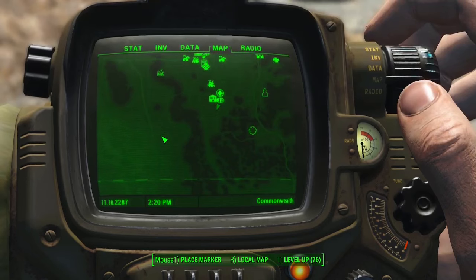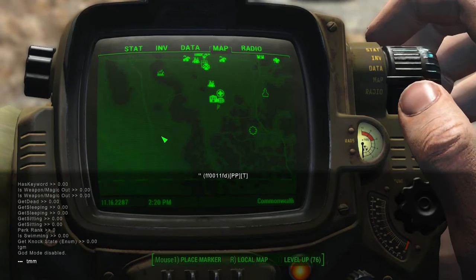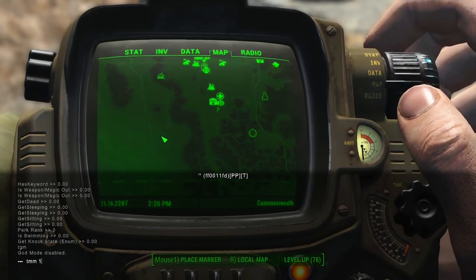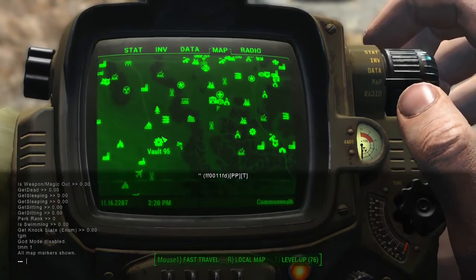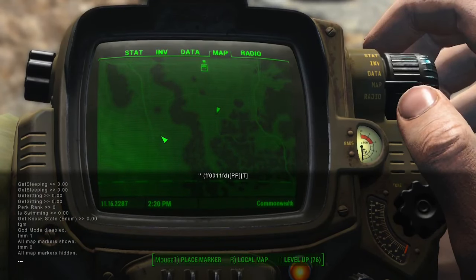Our next console command will unlock every location on the map. Type TMM 1 and hit enter to reveal all map markers. If you want to remove all map markers, type TMM 0 and that will remove them all.